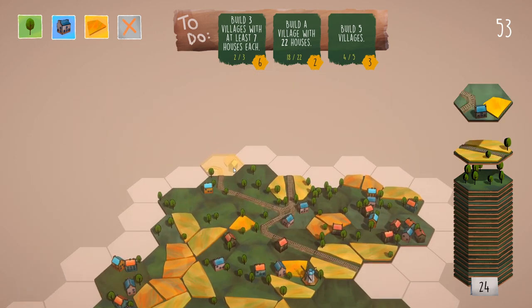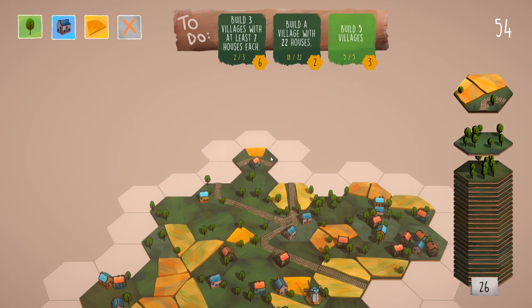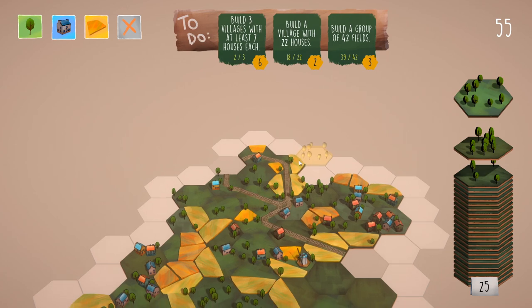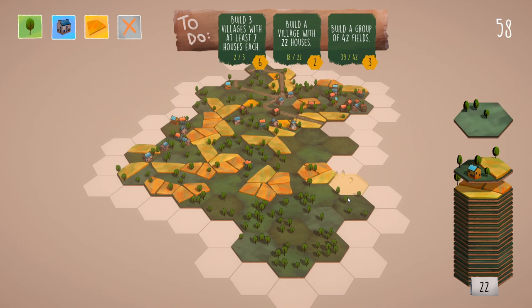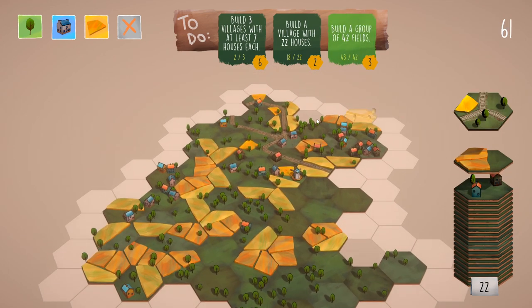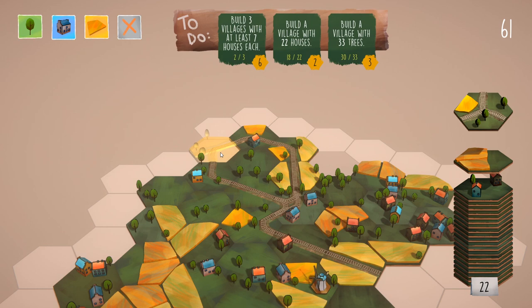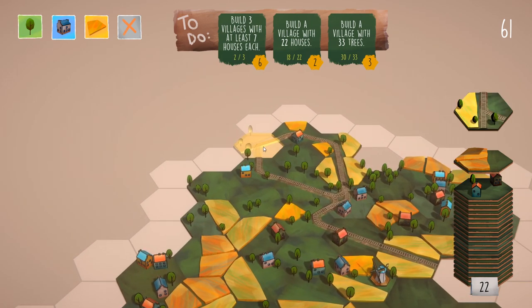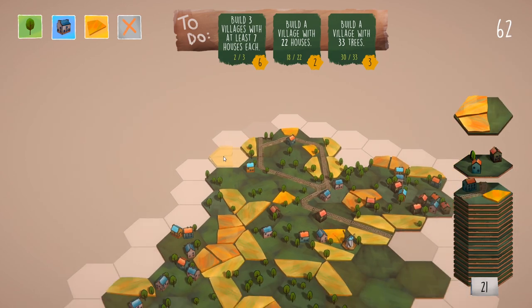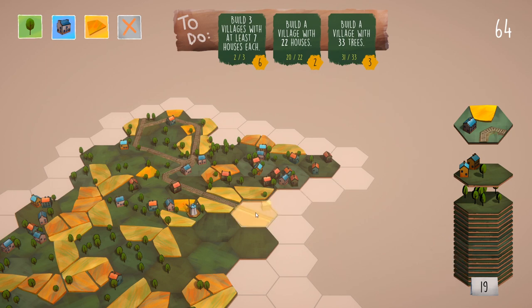We've got another train track tile which is really important. Build three villages with at least seven houses each — not really helpful right now. We've got to grab this and need it to turn that way or this way — come on, the other way. The turn — this is good, we can connect up to that. Build a group of 42 fields — we only need three more fields. We don't really want those trees at the moment. Add a field here, create a new village, and another set of fields — we finish the field thing.